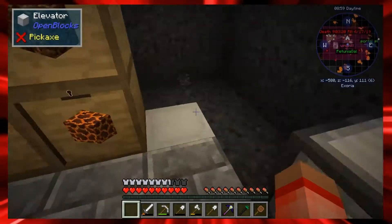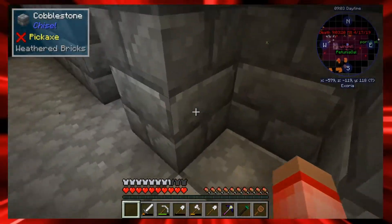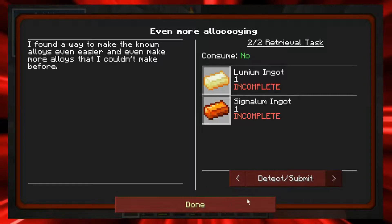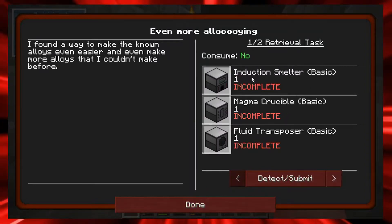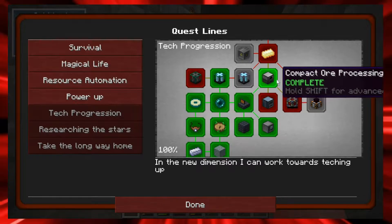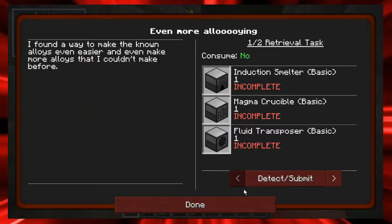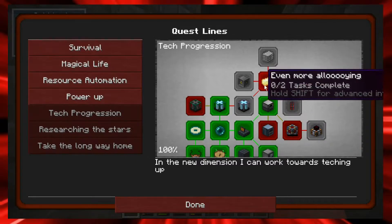What I wanted to try to do was the igneous extruder. I'll get cobble out of it, which is pretty cool. In this modpack it'll probably give us salt instead. I'm going to work on this quest to get some stuff done.